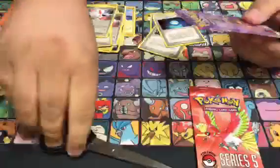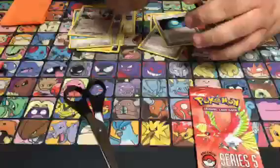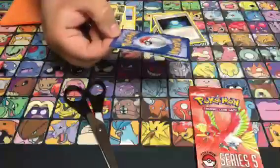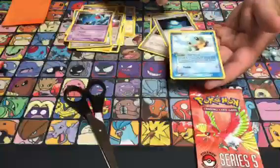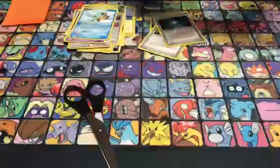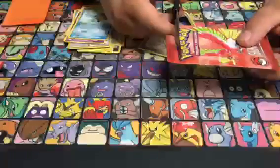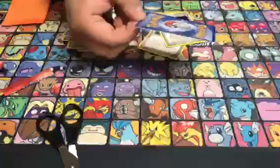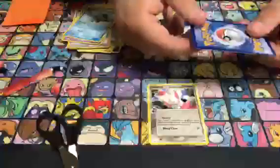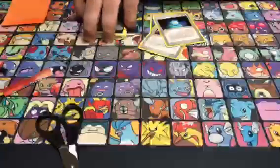There's potentially a thousand pounds in one of those packs — no pressure Tom, let's give it a go. I was so terrified of cutting through the card. We have a Wobbuffet — that's a different one — that's a common, and a Squirtle. The Pop 4 packs were a complete bust. Here we go, the final money pack. We have finally a Zangoose. Oh man — oh, no money. Well, thank you for tuning in to this edition. Simon is now bankrupt. Thanks guys, we'll see you soon.